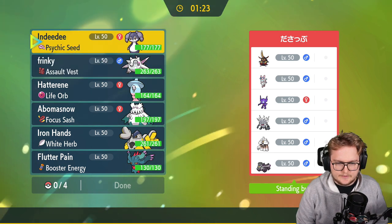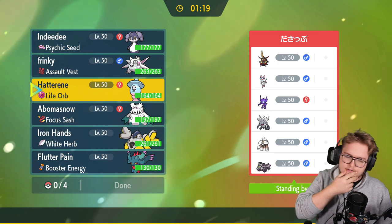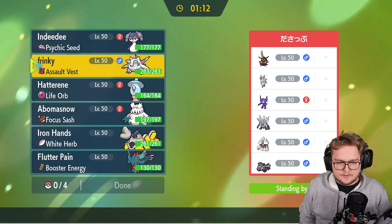Let's see if this is an actual team as well. I put in Indeedy and Hatterene — just put up trick room mode together with Iron Hands to fake out and Flutter Mane to give some more pain.